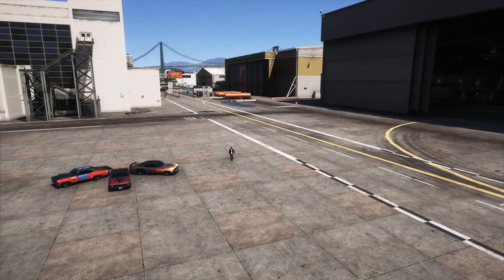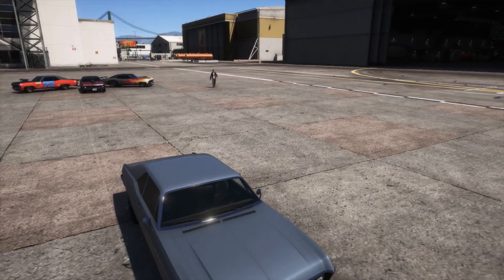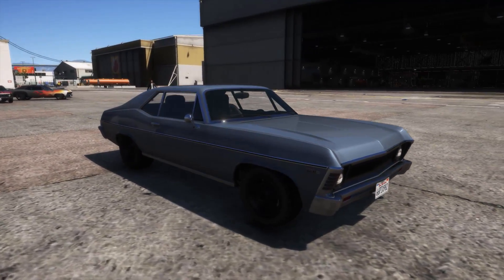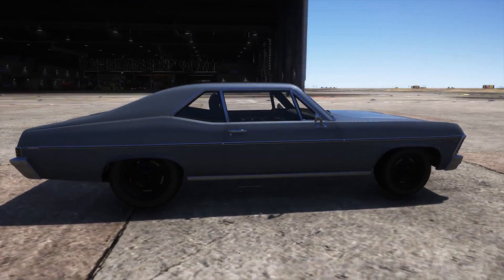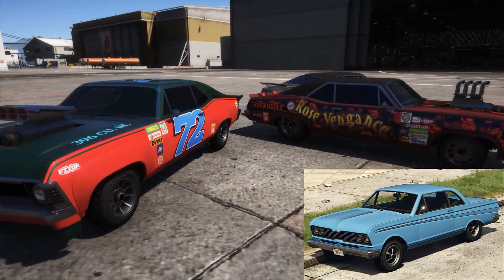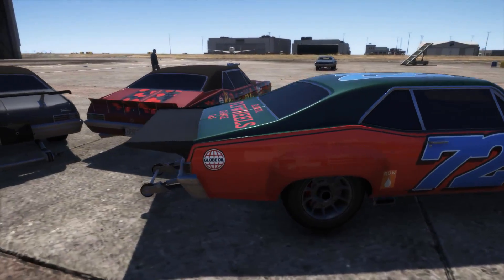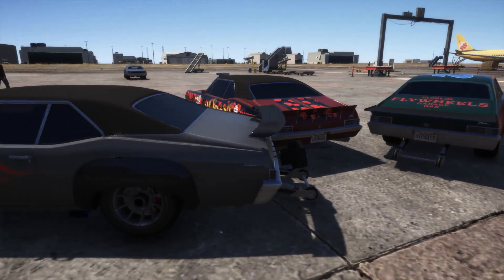Hello everyone and welcome back to another GTA Online guide where today we're going to be taking a look at the VAMOS, a muscle car added as part of the Arena War DLC in GTA Online. So let's dive right in, shall we? For the price of just shy of $600,000 you can get a car which, on the most part, doesn't really separate itself from the crowd of existing muscle cars.